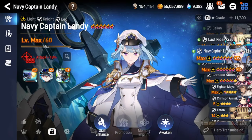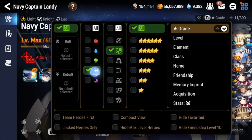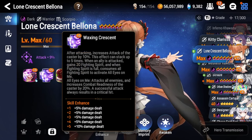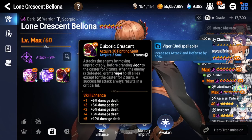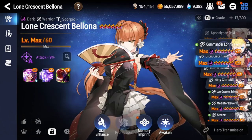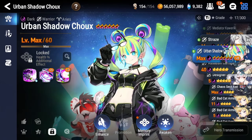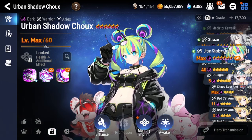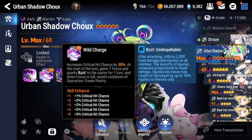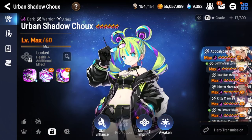You have to be very careful, because even though Dien likes long fights, a lot of units in the current meta do as well. Lone Crescent Bologna has ramping attack in her S2, then her S3 will one-shot a unit and grant Vigor to her entire team, or she soul burns her S1 for massive damage. Urban Shadow Shoe also completely destroys Dien — injuries reduce her healing and barriers and eventually lead to her getting one-shot, and her S3 will one-shot everyone on the enemy side.